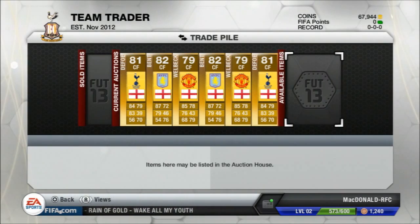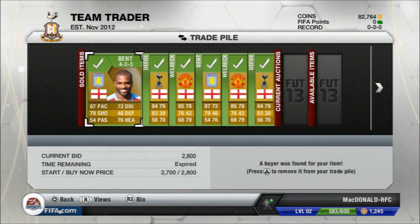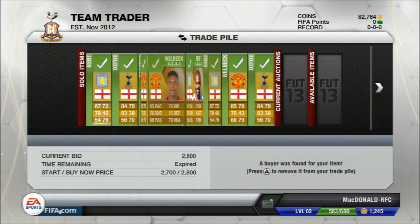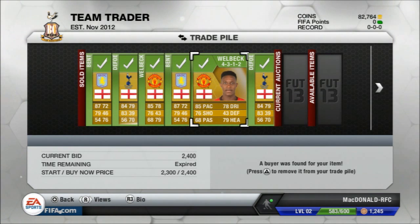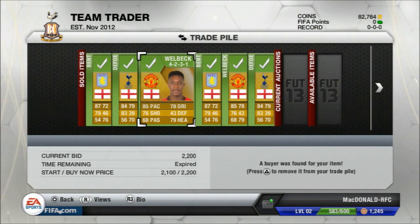As you can see, they all sold within the first hour and now I have 82k, which isn't bad. The Bent sold for 2800 after somebody changed the formation to a 4-3-3. The Defoe sold for 2800, Welbeck sold for 2200 — that one didn't sell in the first hour so I put it down. The other Bent sold for 2800, Welbeck sold for 2400, and the last Defoe sold for 2800 as well.